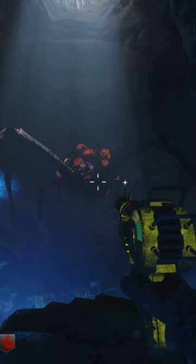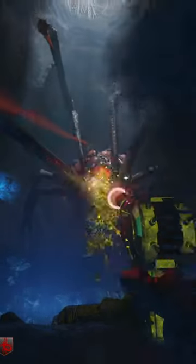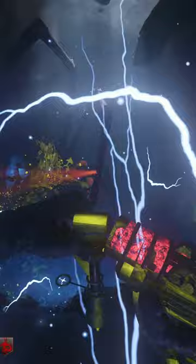Once you go down into the cave, you won't be able to leave until you kill the spider. You'll have to shoot the spider's mouth when it's lit up yellow and damage him four times before he falls over and dies.